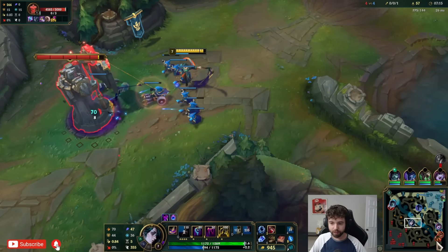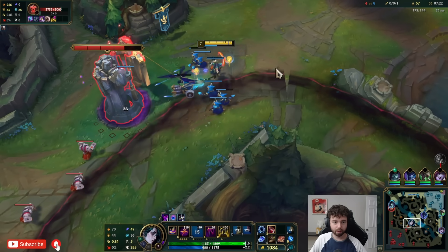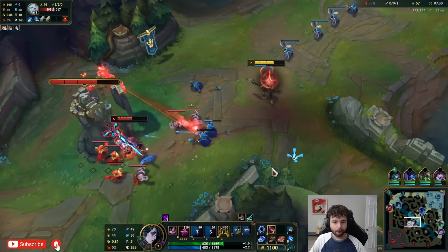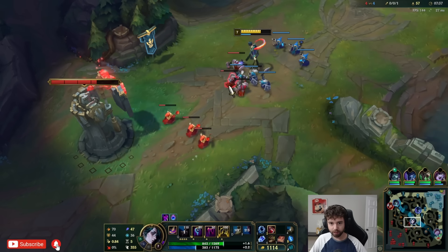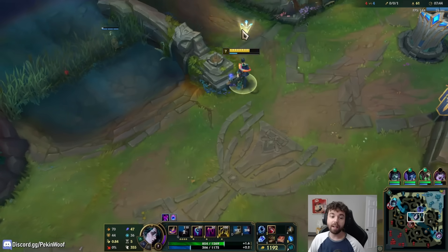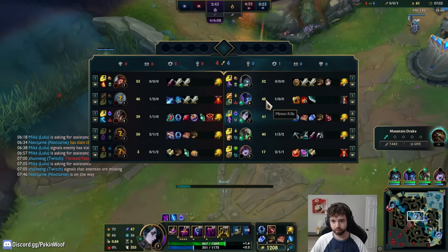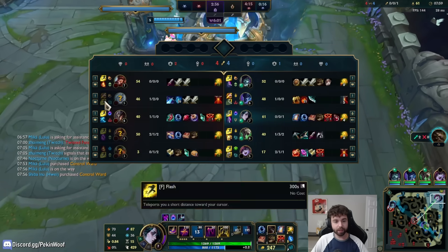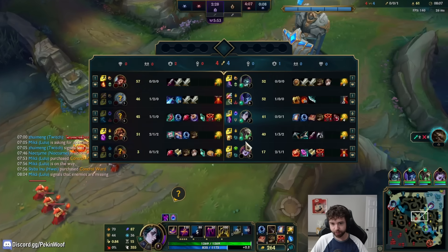There's not really much else I should be doing — I don't think roaming bot lane would be that good either. Massive trade onto that guy but I don't have any CDs to probably kill, so we'll just go for a base. I have almost double his farm. Lost Chapter, then let's run back mid. He's really fast now — he has level 2 boots, so it should be more challenging to land combos. But he's still super squishy; he didn't go Merc Treads or anything.